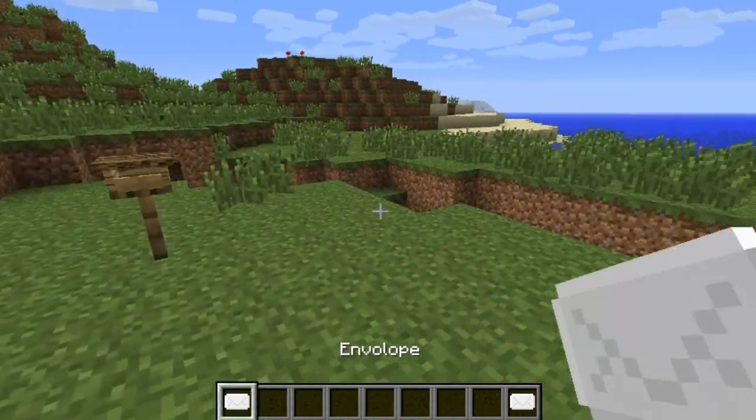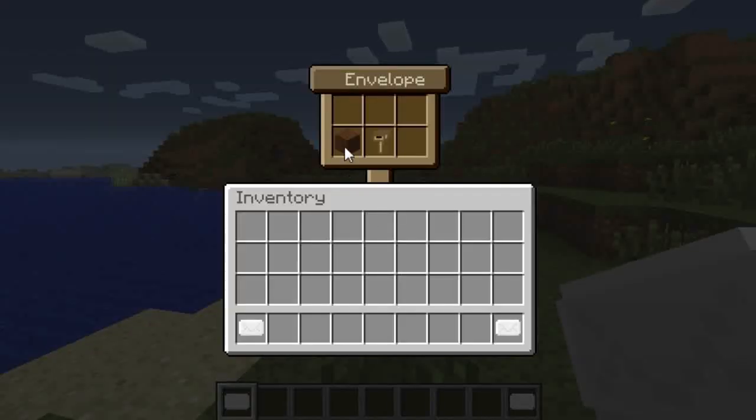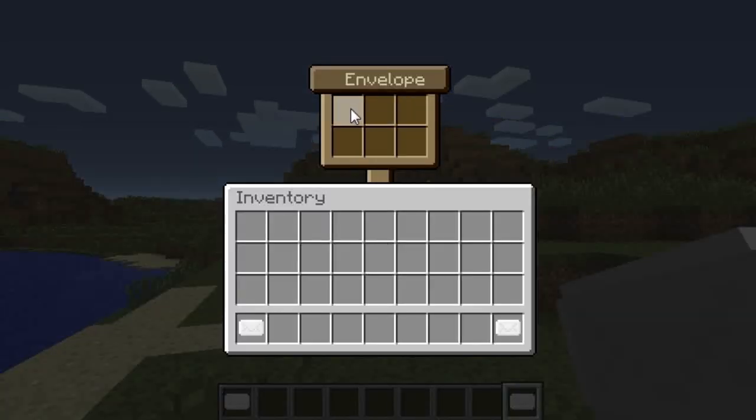Now I just want to explain a little bit about this envelope. Each one is unique, so if I open this one up you'll see that we've got brown wool in there, and then this one at the end here doesn't have anything in it, which is really cool.